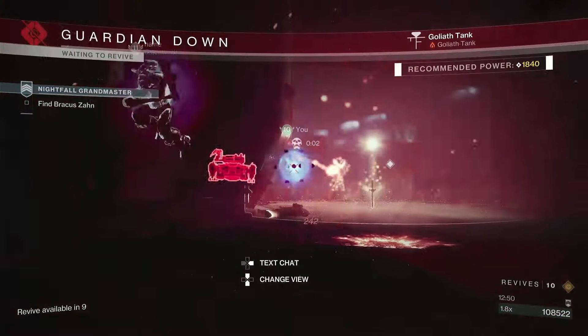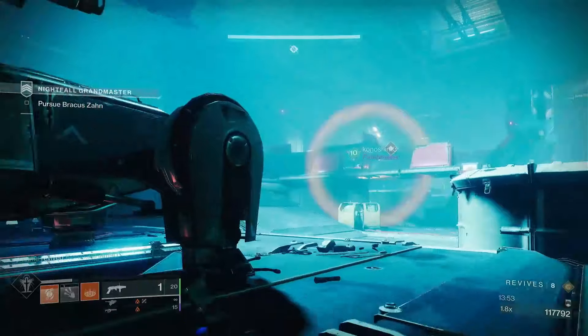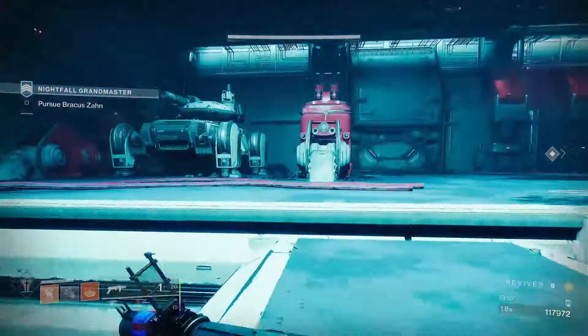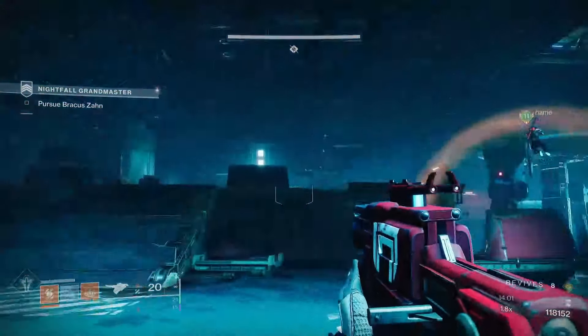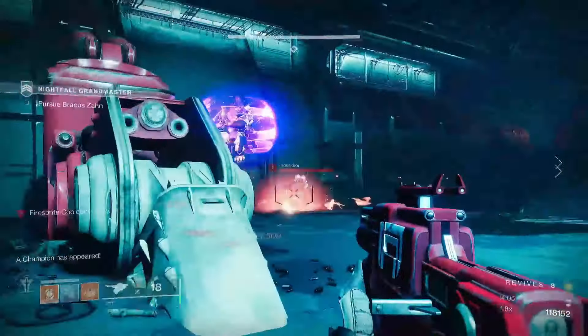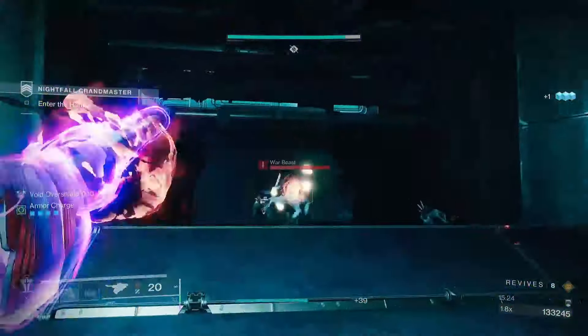Once the tank has been dealt with, push into the room and deal with the ads and champions that spawn. Work your way up the left-hand side — an Unstoppable champion is going to walk down the ramp in front of you, and a Barrier champion spawns out of the door to your left where a bunch of other Cabal come out. Once you've dealt with them, push up and start lowering the elevator.